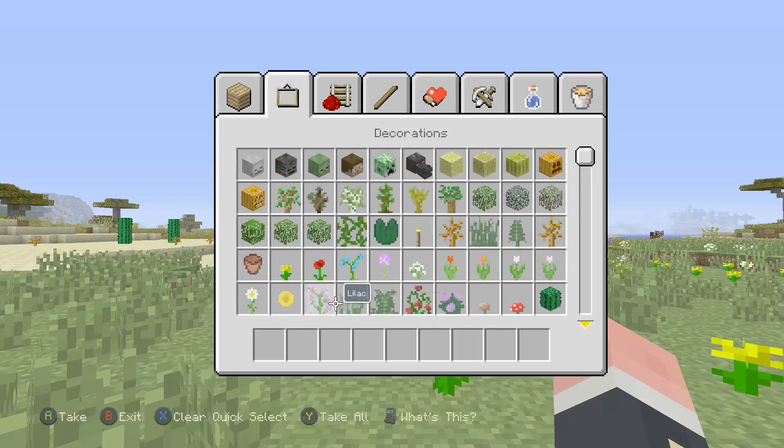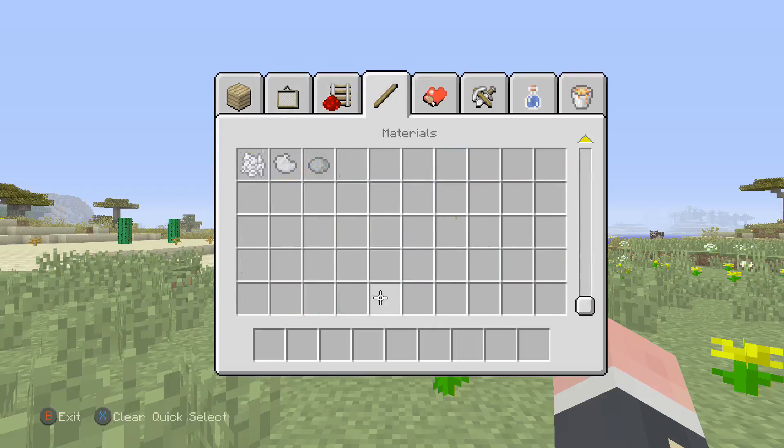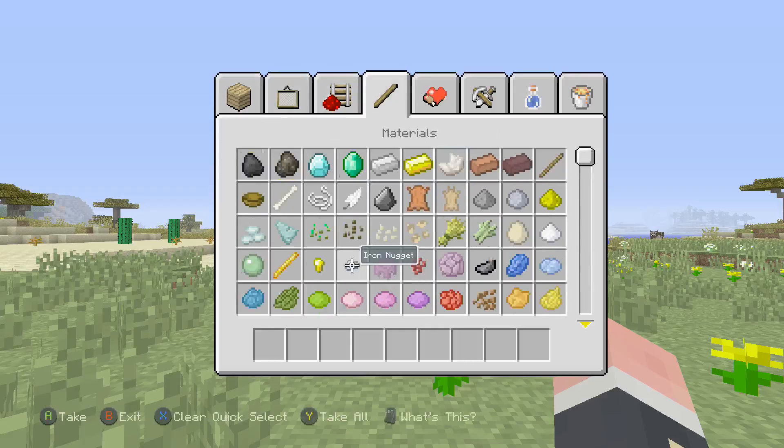They also added iron nuggets. Now you know how you get mob farms and get iron chestplates and gold chestplates? You can now smelt those down to iron nuggets to make them into iron ingots and gold ingots — pretty cool feature. More items can now also be used as fuel in the furnace. They added new noteblock sounds, as well as sound effects for filling up cauldrons, paddling boats, using a fishing rod, and end portals.